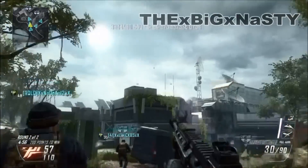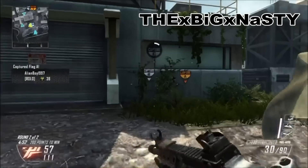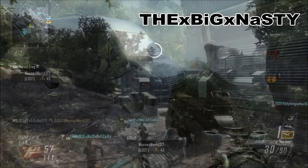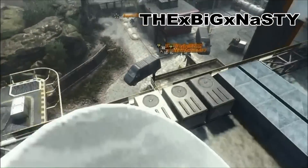The Big Nasty brings us Number 3 with his spawn across-the-map throw from the map of Drone. He throws it and it hits the building once, presumably hits the ground once, and it enters the man through his ankle, killing him instantly.